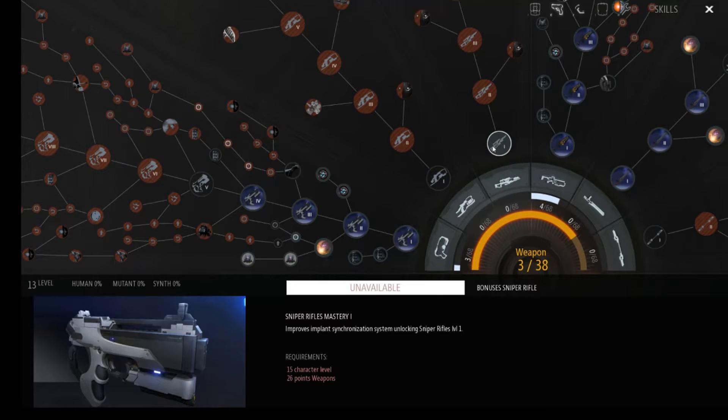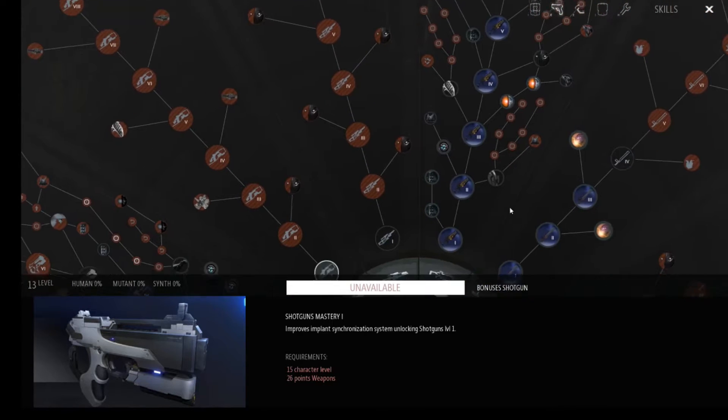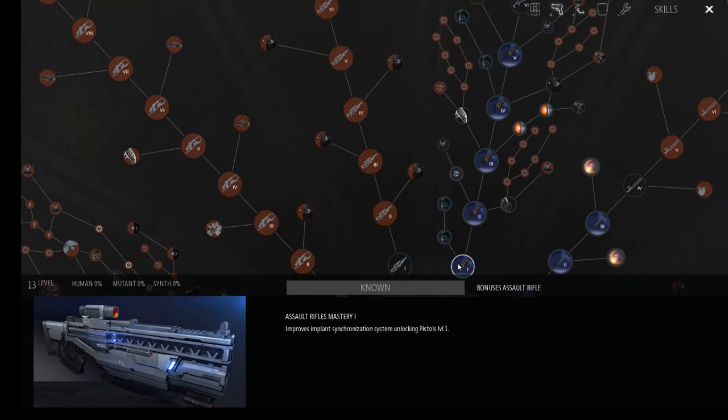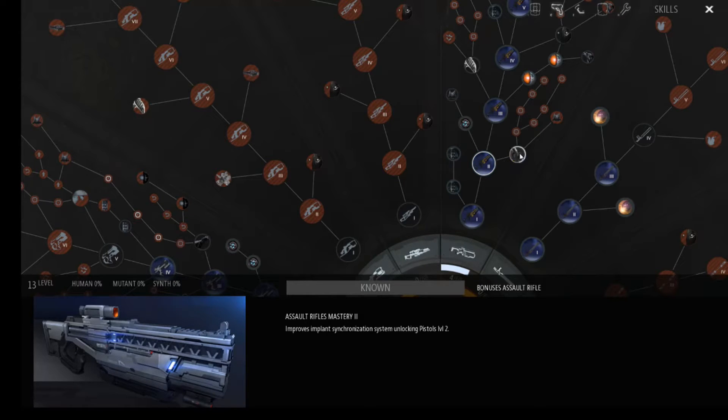So this is pistols, these are heavy weapons, these are staffs, these are blades, these are sniper rifles — which you have to be level 15 to use — and this is shotgun. I prefer the assault rifle over the pistol because it does more damage, but there comes a point where you use one or both. These do level up on use independently, so as you use the weapons they get their own experience, and then you use them based on your unlocks.